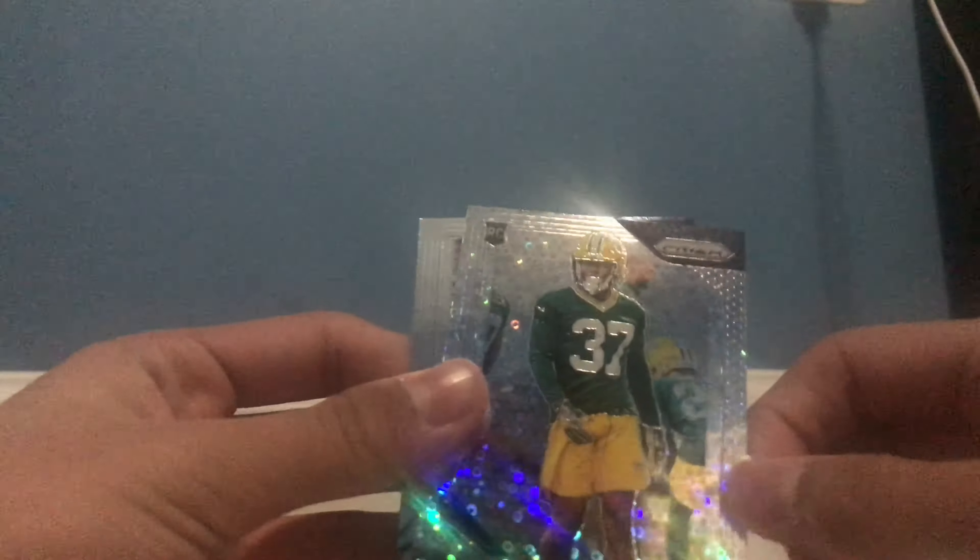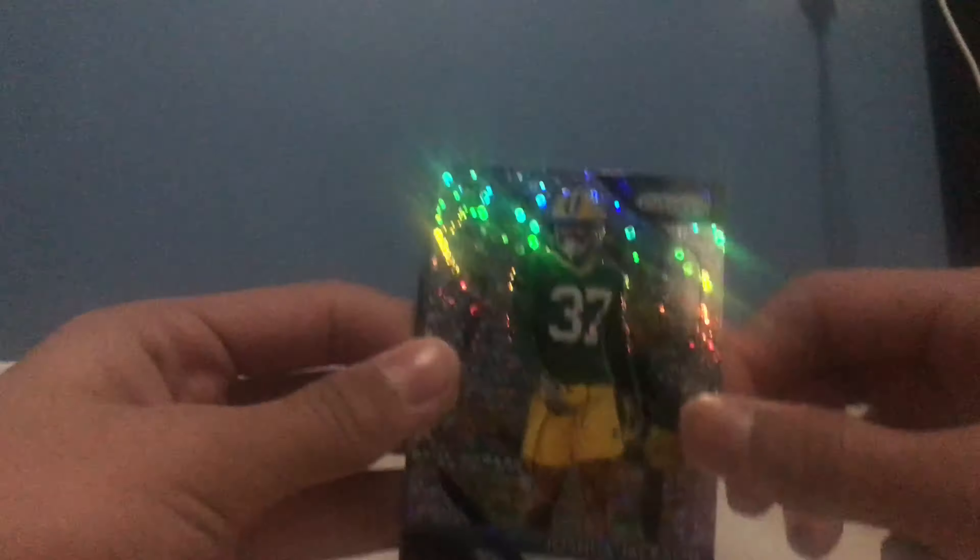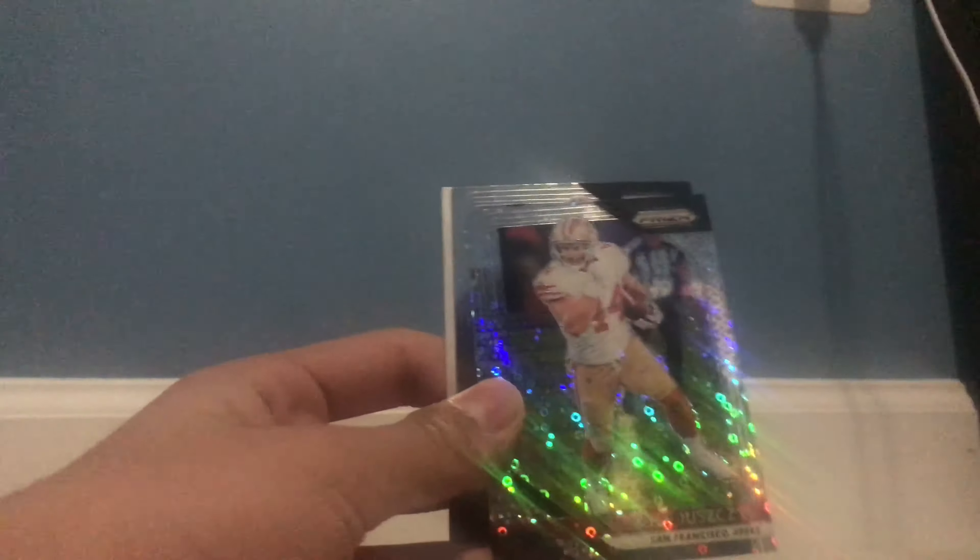I'll be surprised if the relic isn't around because it is thicker than the others. Jared Goff in the front — I can see a disco, Marshawn Lynch disco, Joshua Jackson rookie. That's pretty cool — I like the shine on there a lot. And Luke Kuechly. Next pack. Hopefully I can pull a Baker Mayfield, Saquon, or Darnold round.